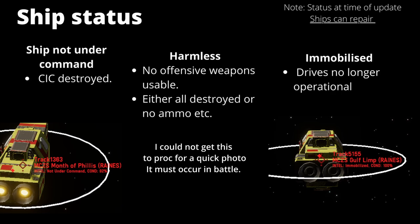Harmless means there are no offensive weapons usable — either because all weapon components are destroyed, or you've successfully destroyed all the ammunition with one of your other weapon systems. Immobilised means the drives are no longer operational; you can visually check this by looking at the thrusters to see if they have a glow or not. An important thing to note about ship status: you have to wait for an update for this to change, so be wary when making decisions — just because it says harmless now doesn't mean the ship isn't actively working to restore a component.